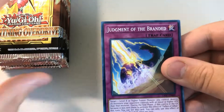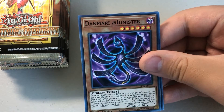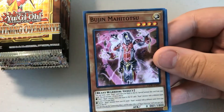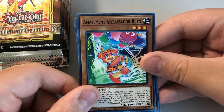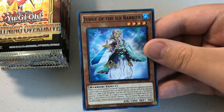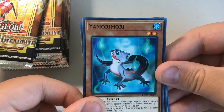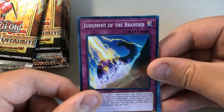Pack 13: Judgment of the Branded, Scrap Raptor, Sunvia Dive. Damari Ignister — a new Ignister card. Lavelle Ex-Ex Lord. Bujenmahi Totsu, Amazement Ambassador, Bufu, Clock Arc, Judge of the Ice Barrier. Pack 14: AI Meet You, Mori Mori, Springus Brothers, Judgment of the Branded.